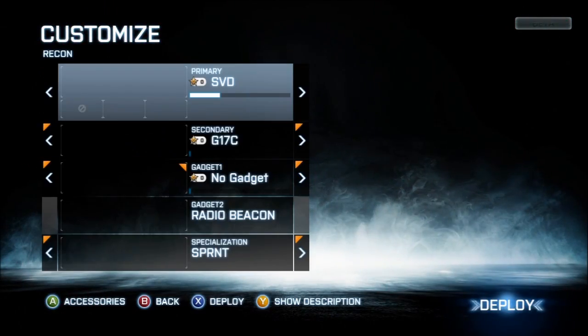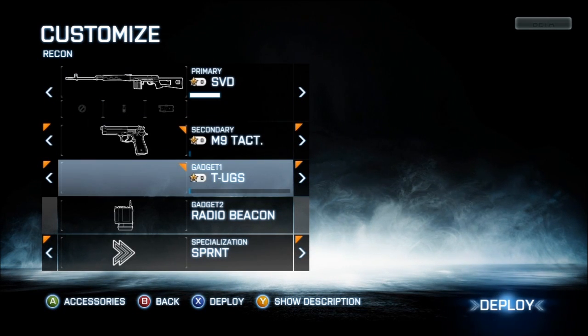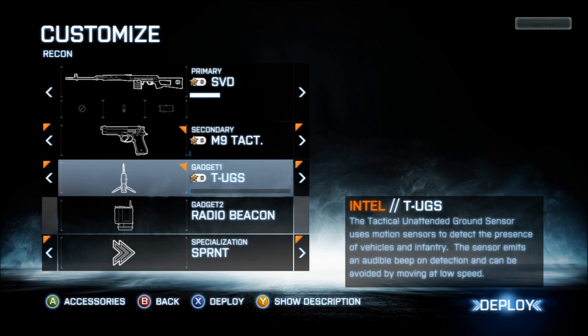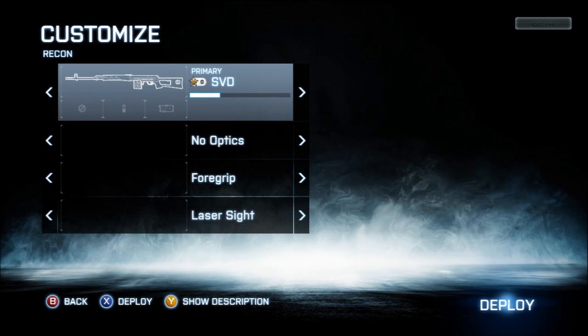I'm going to show you a great little tactic right now. This gun right here is the SVD — it's probably one of the greatest guns in this game. We're going to use the MNAM, which is actually an undetected ground sensor that detects the pressure of vehicles and infantry.